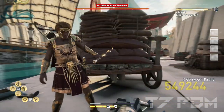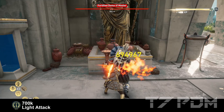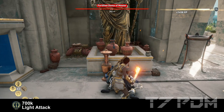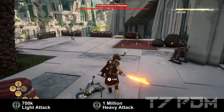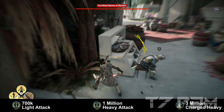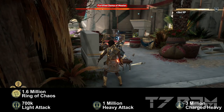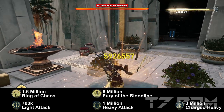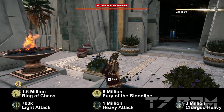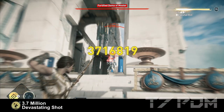Before we go to the inventory, let's first check out the damage values — remember all this is at level 75. You will get 700,000 with the light attack, over 1 million damage with the heavy attack, and easily over 3 million damage with your charged heavy attack. Ring of Chaos will be over 1.6 million damage, Fury of the Bloodline will be around 6 million damage, and an overpower animation cancel will be over 10 million damage.